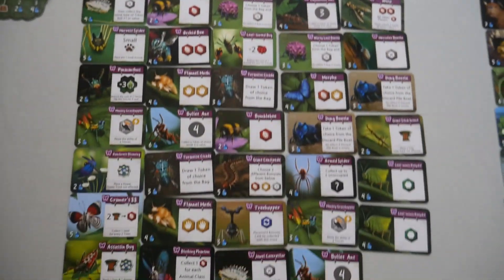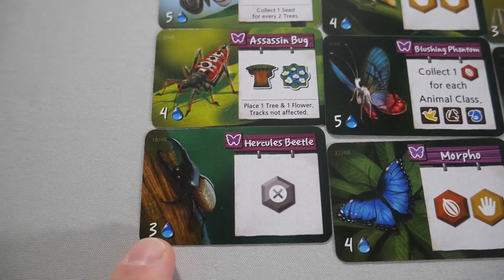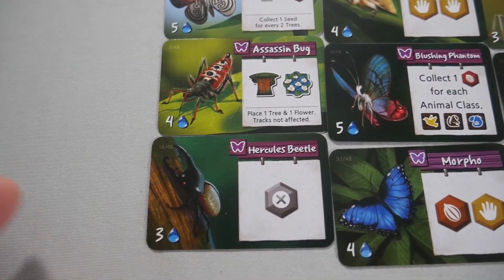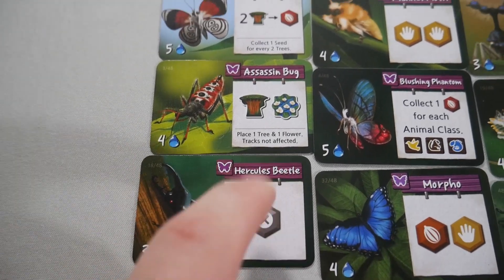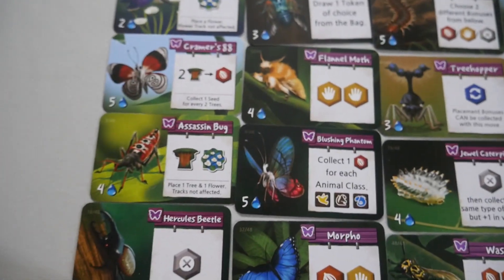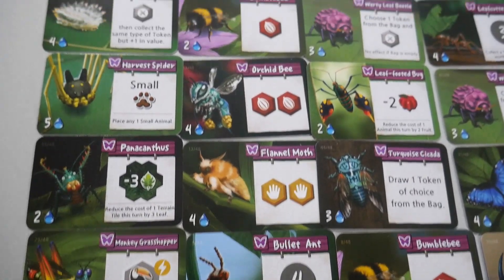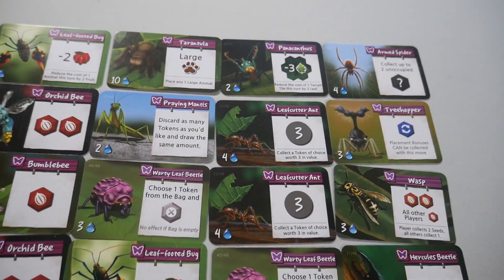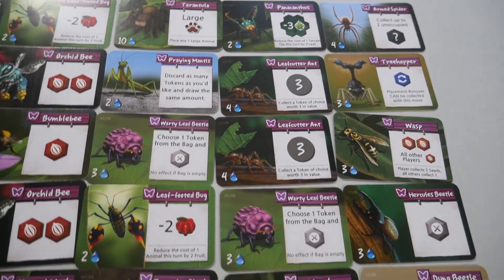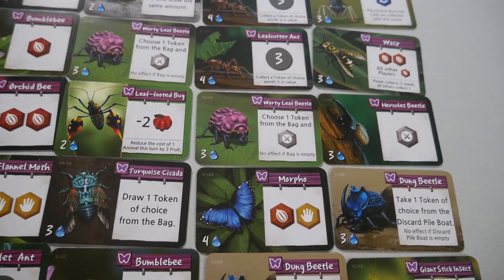Here we have our insect cards. This is the cost to buy it from the row — it plays immediately. So this would be 3 water, there's its name and its action. They do have some duplicates of the bugs, so if you don't get the first one, maybe you'll get the second one — there's two of the same out there. These are instant action cards.